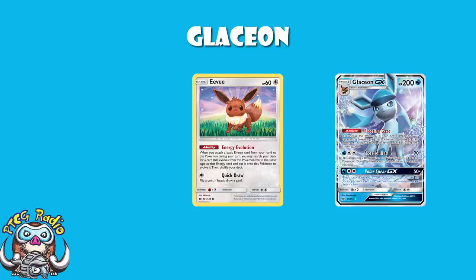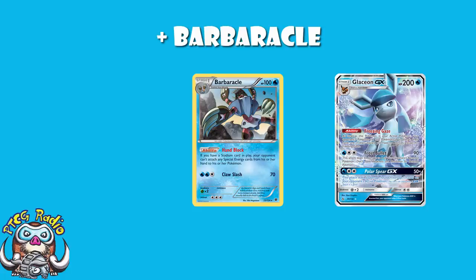I've said before I don't think Quad Glaceon is particularly going to work — I don't think it's good enough. There are going to be plenty of decks that can set up and beat it. And what Alex basically said was, yeah, good point, there is. But that's where Barbaracle comes in, with the ability Hand Block.